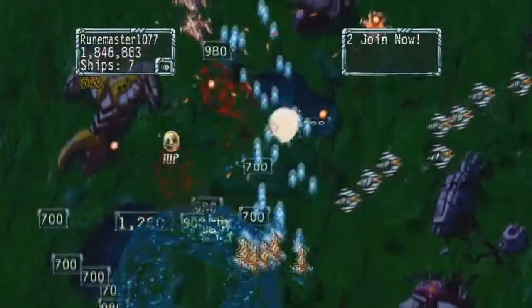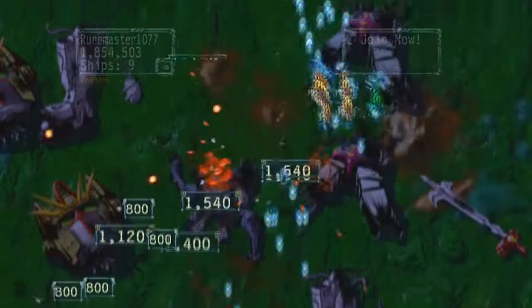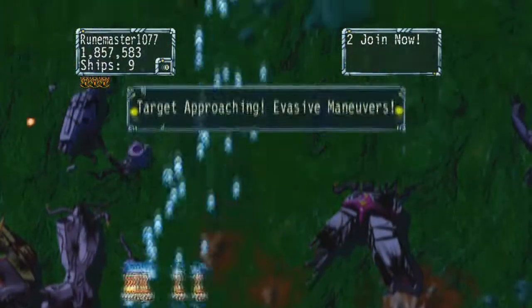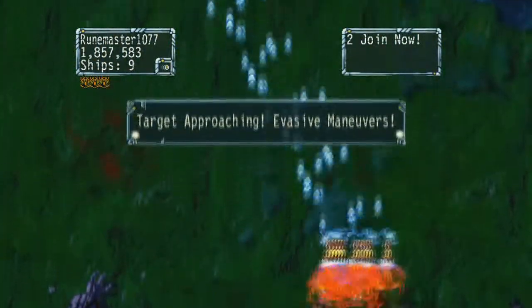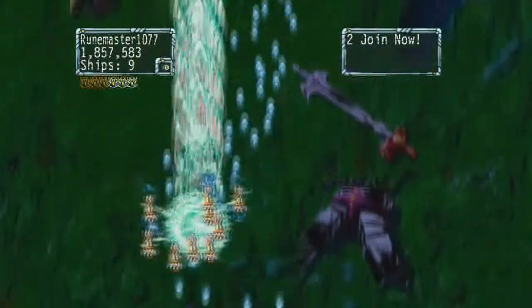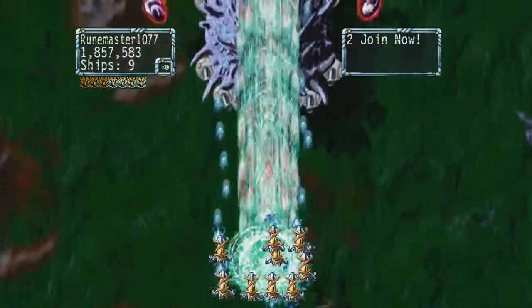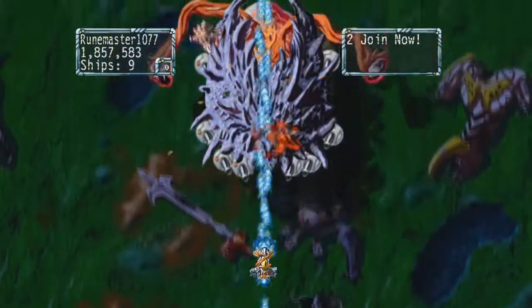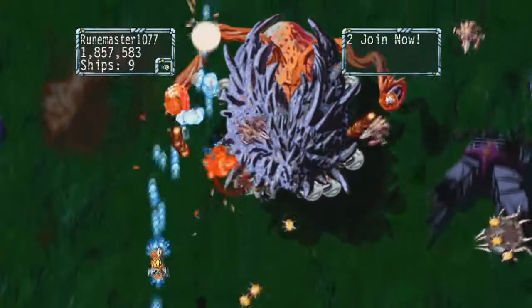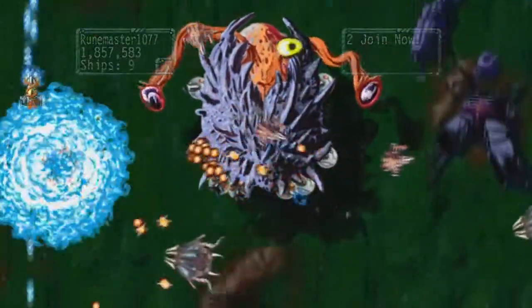As an additional tactical element, you get shields. If you don't fire, they load up, and once you fire again, they destroy everything in their radius. Shields, as well as your standard weaponry, get more powerful with additional ships in your armada. If you lose a ship, they will get downgraded. And still, you sometimes decide to lose a ship for tactical reasons — every ship that explodes destroys enemy fire and enemies in their range.